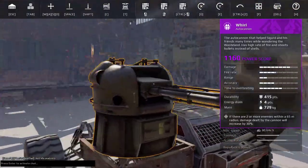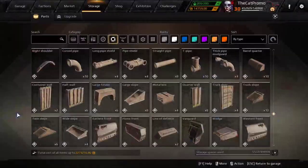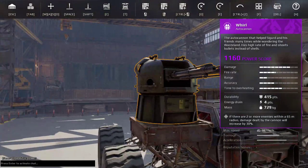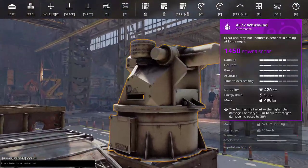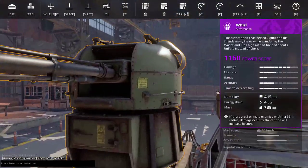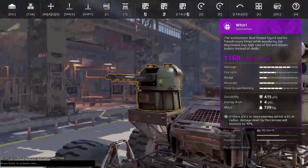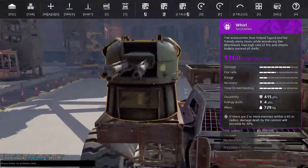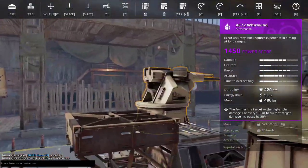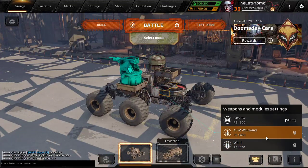The Whirl is one of the types similar to the Cyclone and the Jewel, in that it is a fully automatic oriented autocannon instead of a semi-automatic tap fire like the Whirlwind. So it has a playstyle similar to the Jewel and the Cyclone rather than the Whirlwind. That means you're going to have to be much closer than you would be with the Whirlwind.